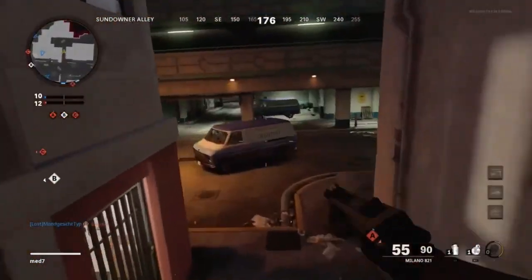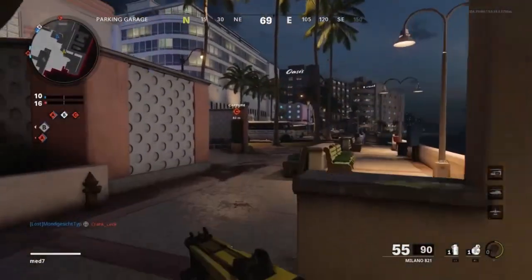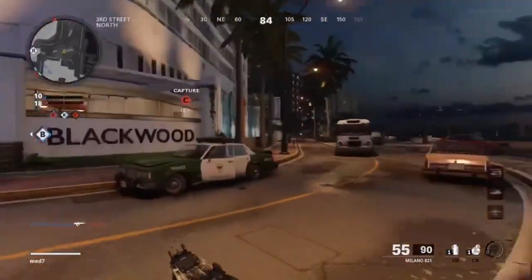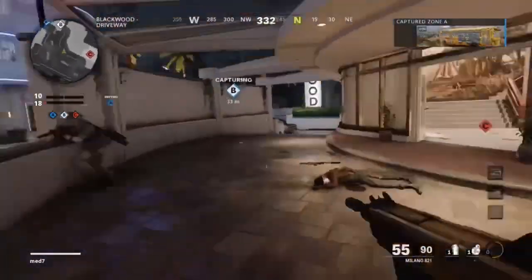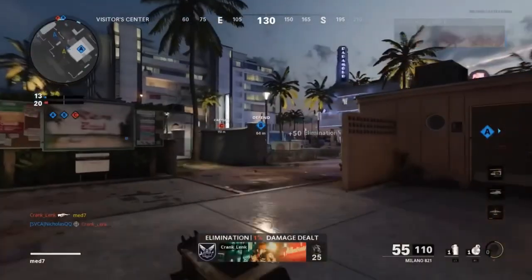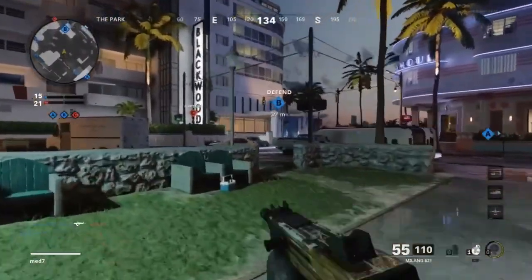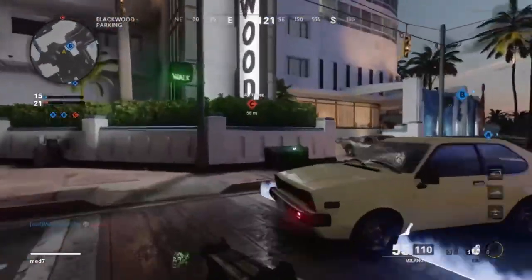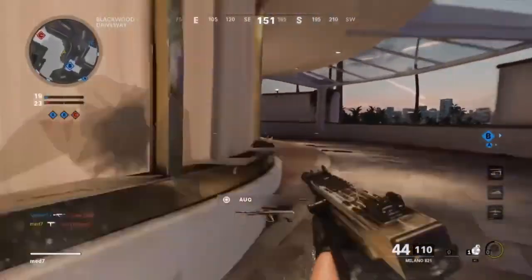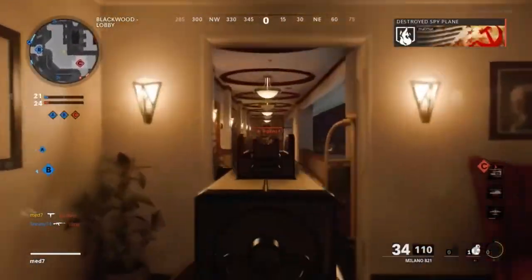As I progressed through the camo challenges - more so when I got into the long shots and point blank kills, which I left to last - it struggled massively. I played hardcore for the long shots, which I do every year. Long shots in hardcore are so much easier to get because it only takes one or two bullets to kill. But the point blank kills - I was getting turned on left, right and center. This gun is so weak, I literally can't kill anything with it.